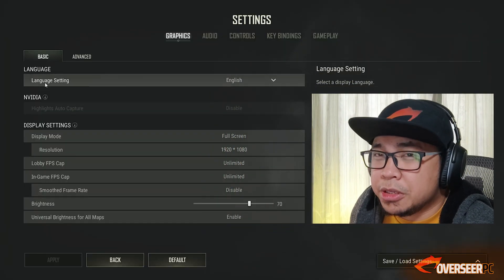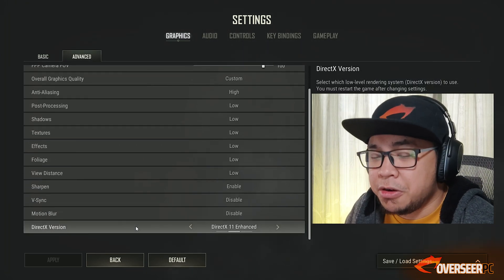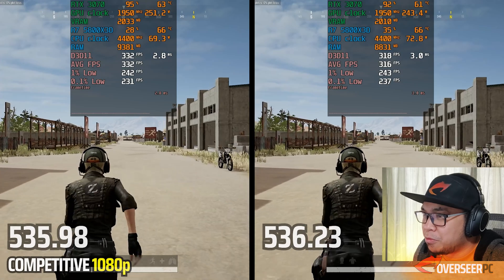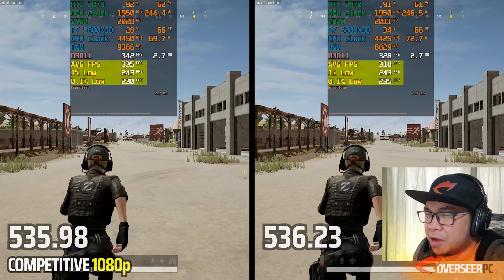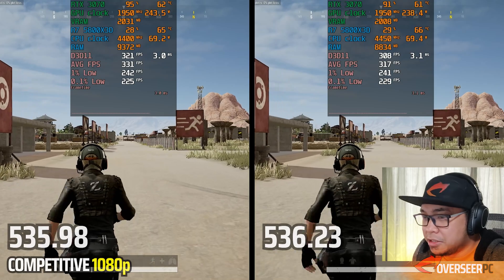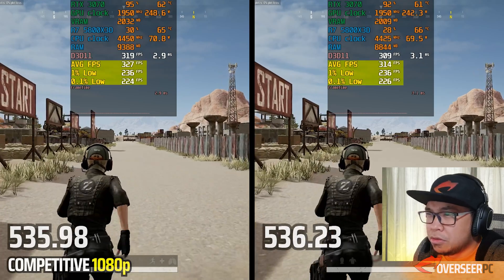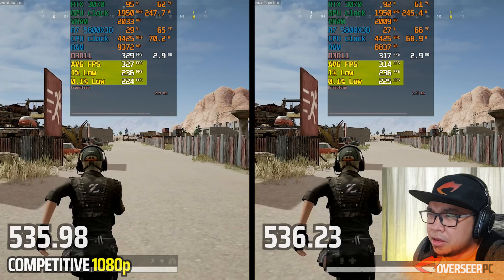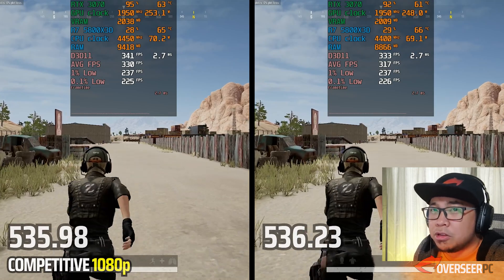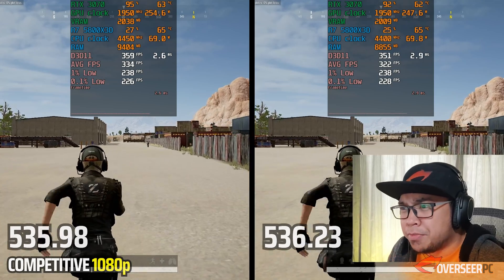Our last game is PUBG at competitive settings using DX11 Enhanced. Overall average FPS is lower compared to the older driver, though VRAM and memory usage are slightly lower. The 0.1% lows are slightly better — it's a mixed bag. GPUs are maxed out and the new driver remains slightly cooler, so you could go either way on this one.